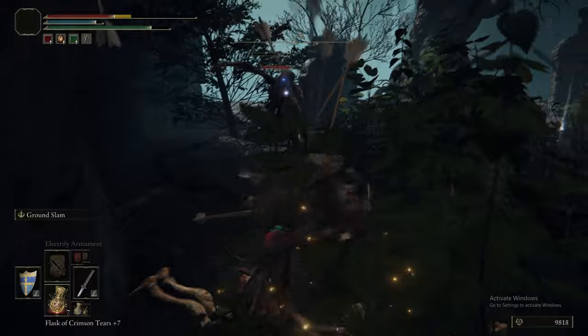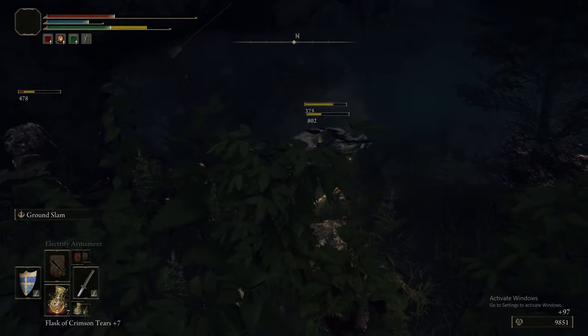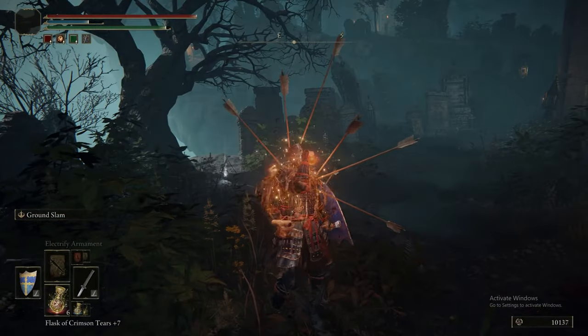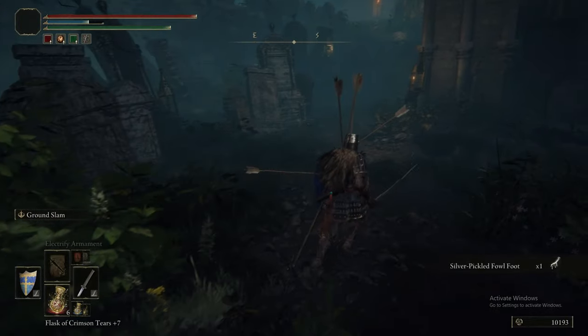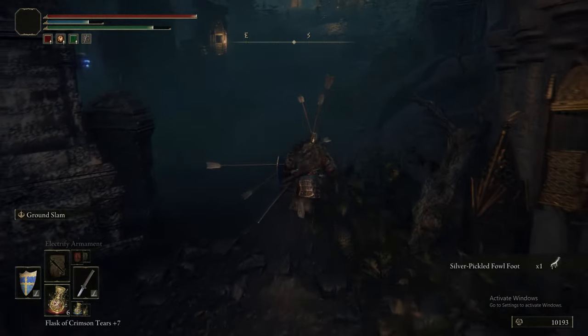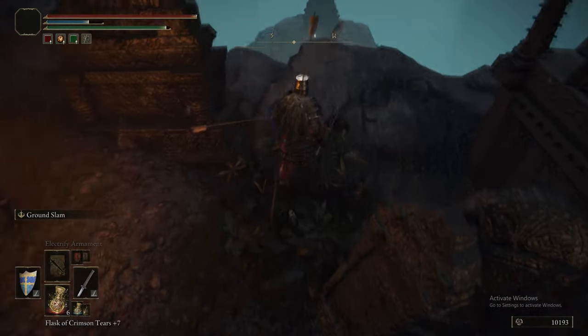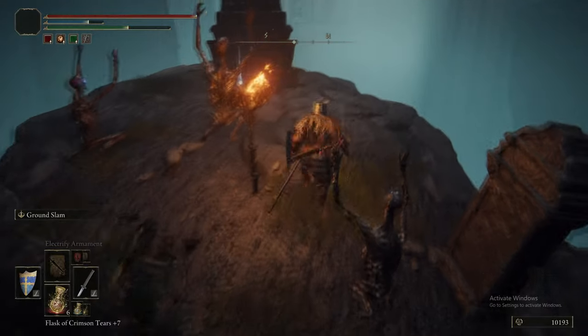There are certain enemies that are programmed to constantly dodge when shot with ranged attacks. So because the Marionette Soldiers fire out a ton of ranged attacks, you can loop some enemy AI into only dodging and not attacking - it's quite funny. They can drop their helm, armor, the Spiked Spear, the Shortbow, arrows, or Cuckoo Glintstones.